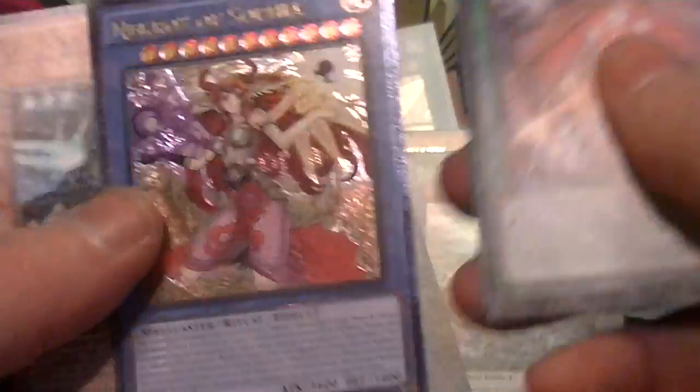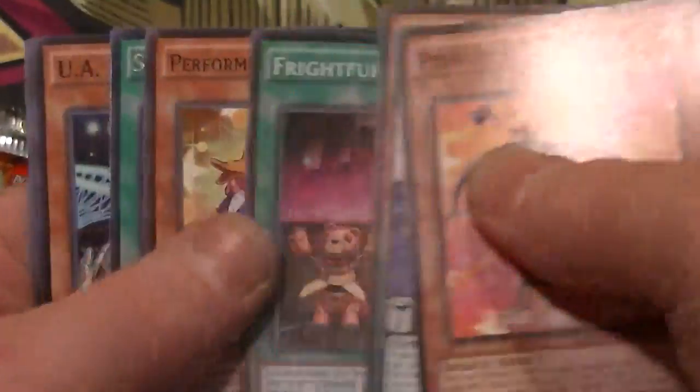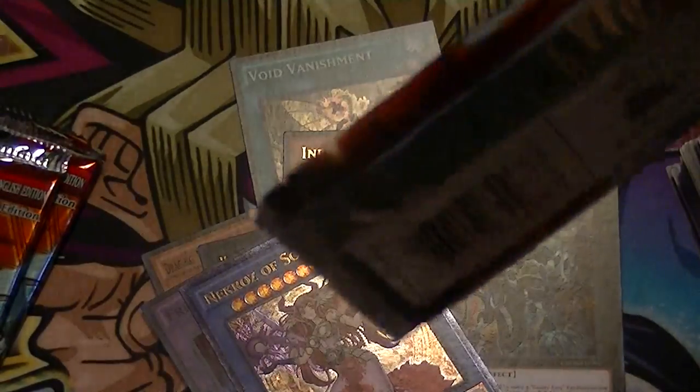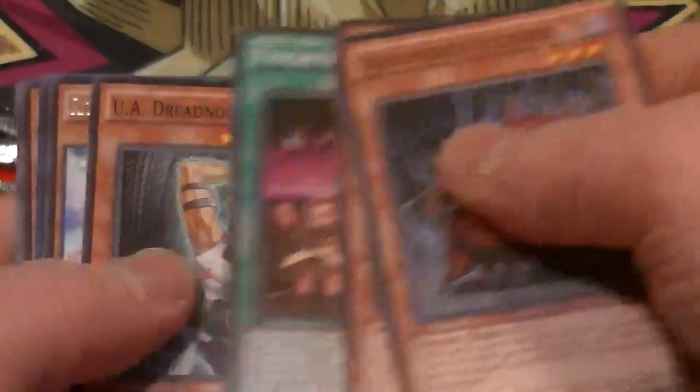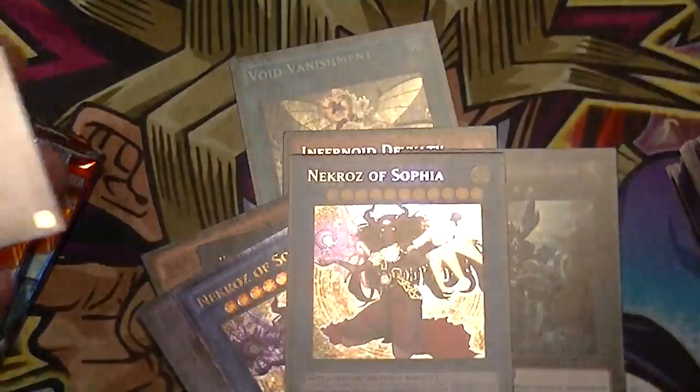We got a Rare Rank Up Magic Revolution Force. And an Ultimate Rare Necroz of Sophia. We got a Rare Suture Rebirth. Three packs left — one of them should be a Secret, and that should be it. This is one of those weird mispacked boxes. We have a Rare Ritual Beast Tamer Zeframpilica Windy and the Secret Necroz of Sophia.